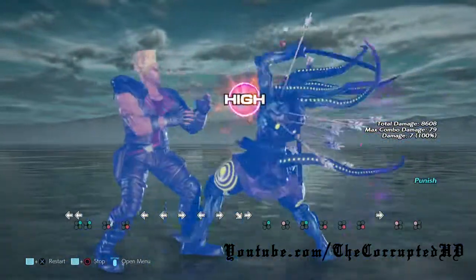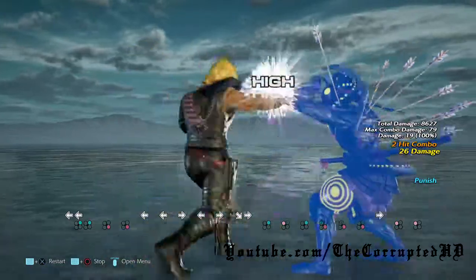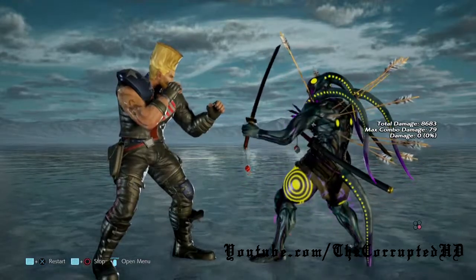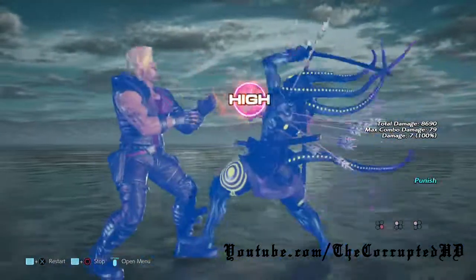Forward 2-3-4 is high, high, mid, and it's at least negative 10 — I believe negative 12 on block as well. Next up we have down forward 3-4. It is mid-mid, but negative 10 on block.